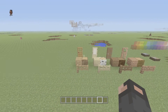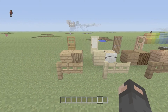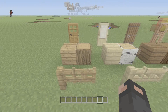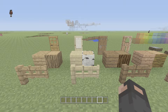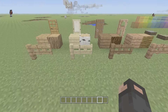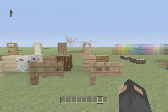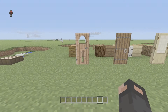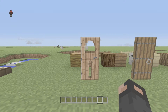First up, from Minecraft 1.8 on PC, they brought over fences and stuff from the other types of woods. Normally we had a fence gate and fence — oak wood, oak wood planks, and a door. Prior to this update, we only had birch wood and birch wood planks. But now we have birch wood fence gates, fences, and a door, as well as the same for spruce and jungle. They all have the same function, they don't do anything different — they just look a little bit different, corresponding with the type of wood you're using.